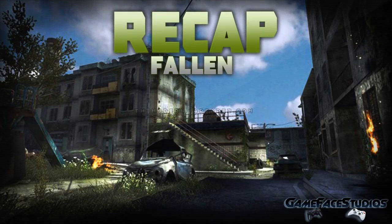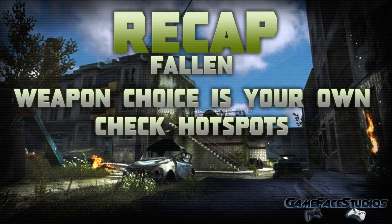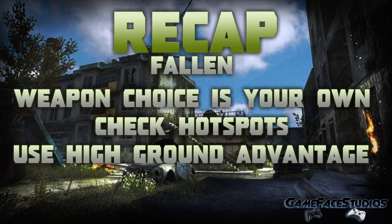Let's do a quick recap of Fallen. It is a very straightforward map, so if you run straight you're going to encounter enemies. Weapon choice is personal on this map — I've been finding it's all about preference since I haven't found what really dominates here. Also, check the hot spots like I mentioned earlier in the video, because that will really help if you can't find enemies. I like to stick to high ground advantage because it gives you the opportunity for easier kills — stick to that and you'll be fine.